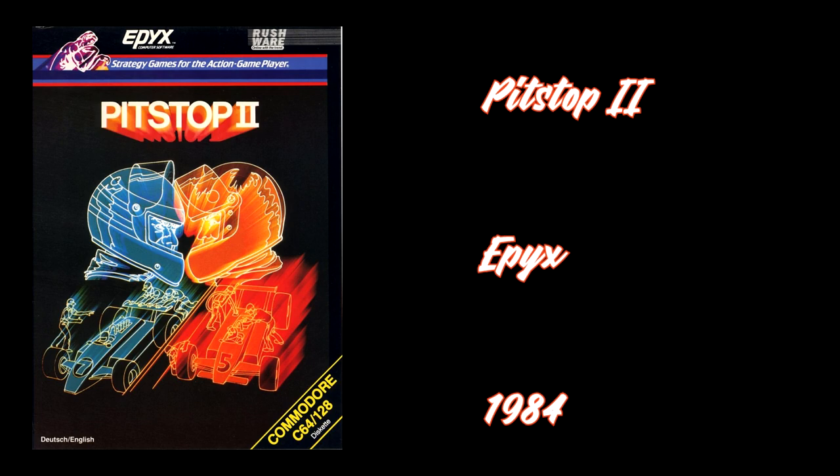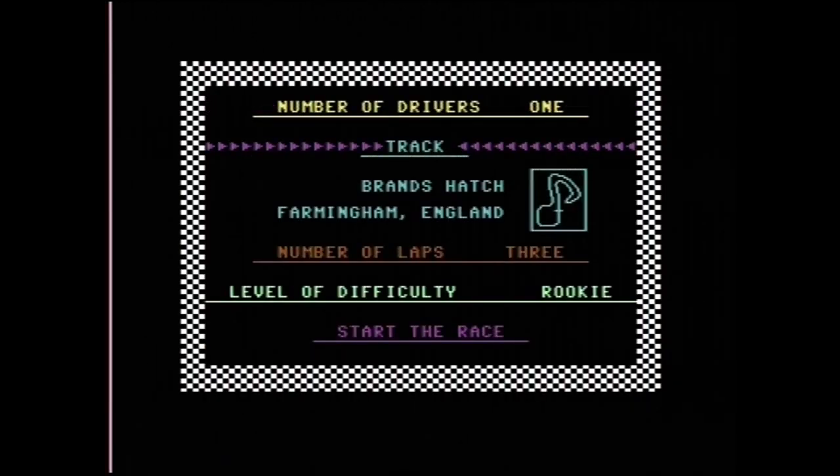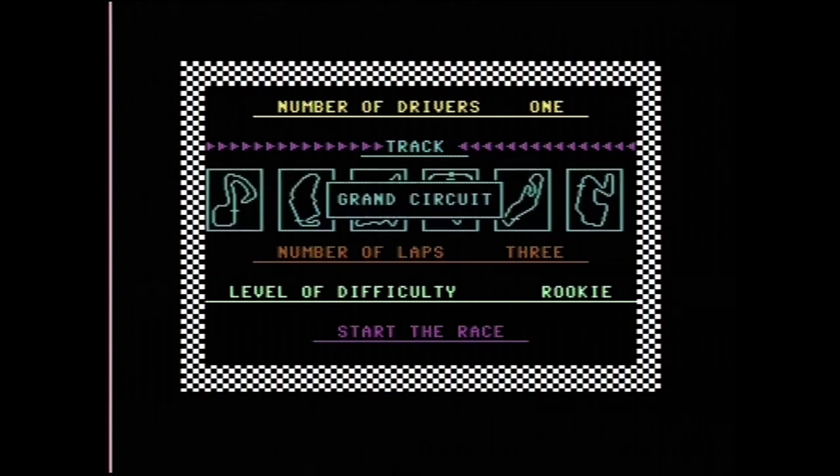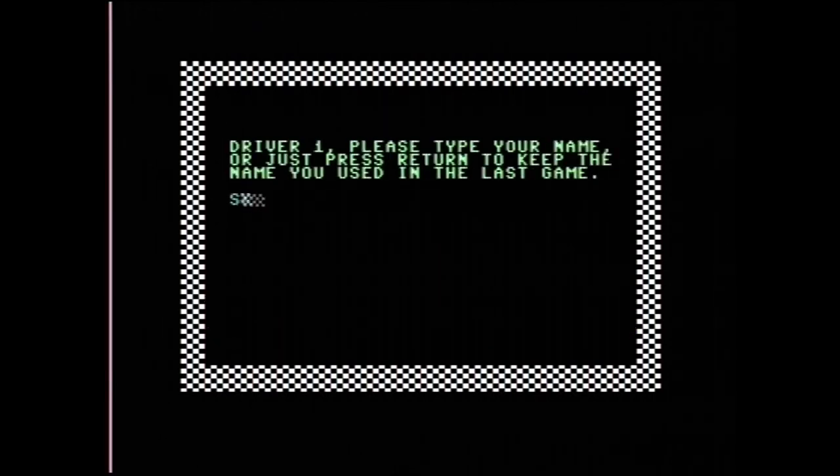Pit Stop 2, released by Epyx in 1984, was the favorite racing game for many, for good reason. Quite simply, it was ahead of its time. Epyx's first Pit Stop was already groundbreaking in that it introduced the idea of doing pit stops during races, so you could change worn-out tires and refill the gas tank. The driving itself in that one wasn't particularly exciting though.